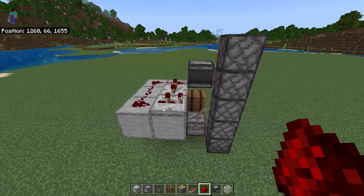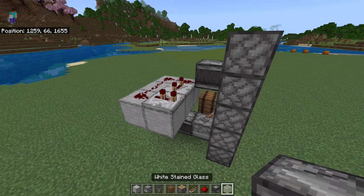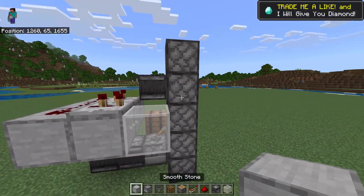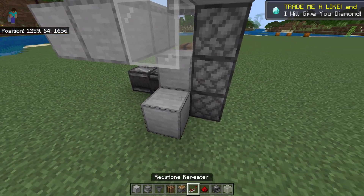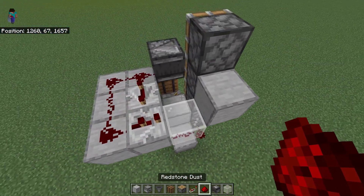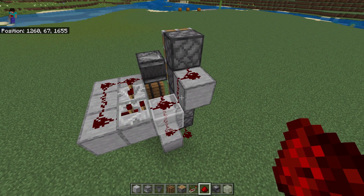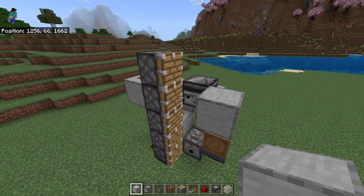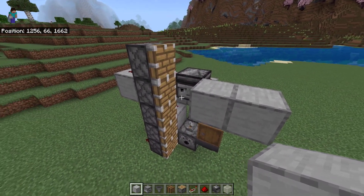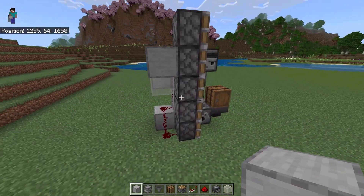Once you've done that, you need to connect the bottom and top pistons with redstone like this. Watch carefully. If you follow all the steps correctly, the piston will push it like this.